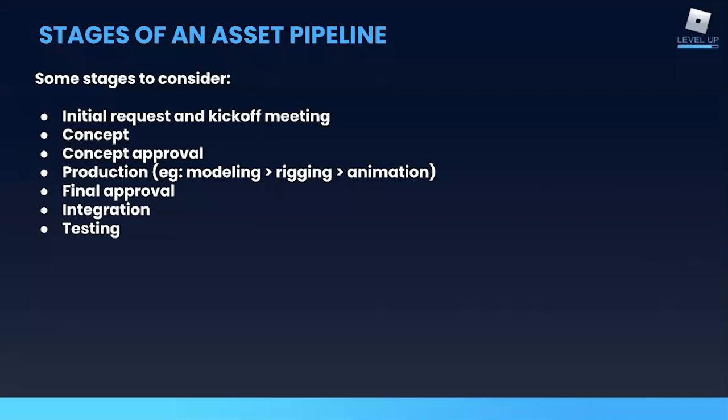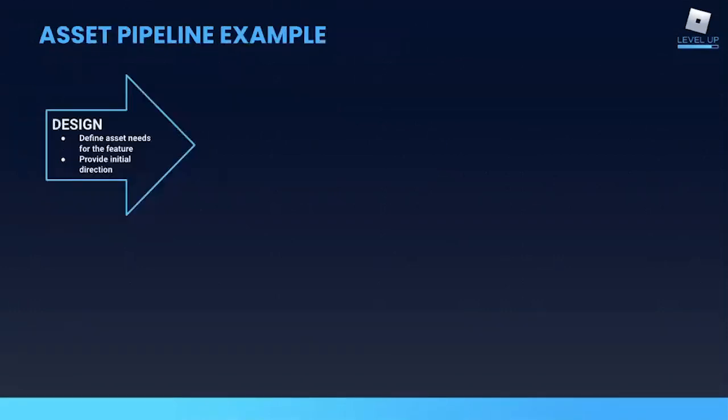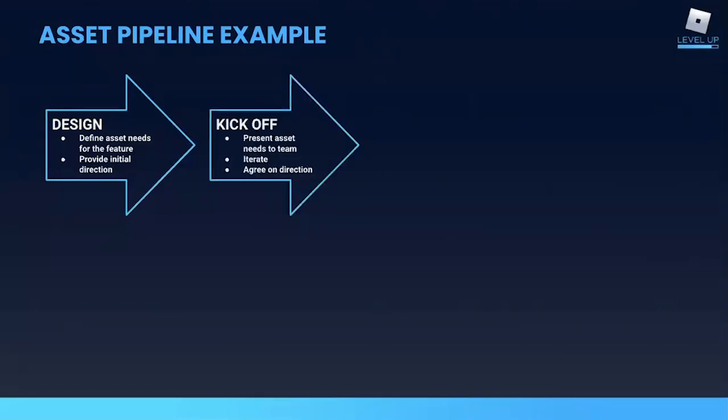When you are defining your pipeline, there are some stages you might find relevant — from the initial design phase to concept and production, with some approval stages thrown in to ensure the asset meets requirements before it's implemented. The first stage, design, is where you brainstorm and select ideas for your content package. Then you present those ideas to the rest of the team, get their feedback, and iterate. There's a great chance they have some really good ideas to plus up the ones that you came with.